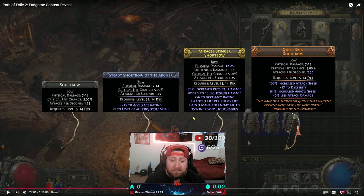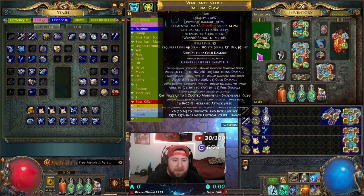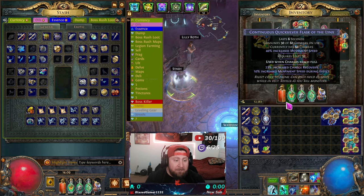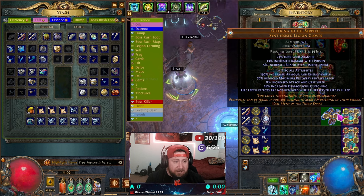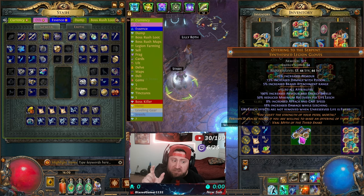Obviously the more rare the item is, the more modifiers you can have on it. Each item can have up to three implicits, plus three prefixes and three suffixes — you can have three of each, no more, no less. The implicits are additional modifiers that come with the weapon of choice. So each one can have an additional amount, and as you upgrade something it gets even more.